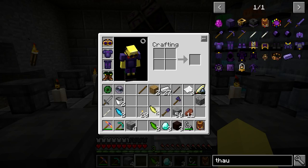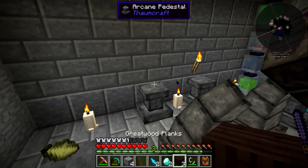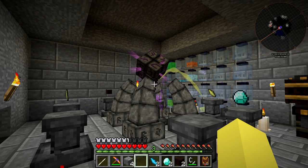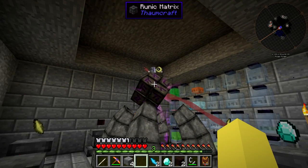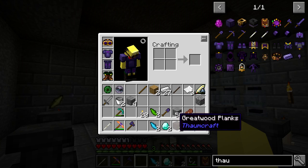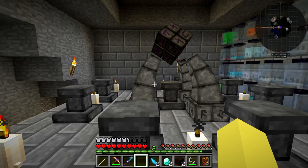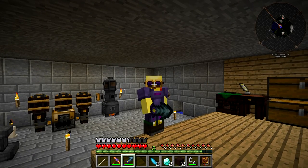Now we're going to do the sword - that's going to use air shards, another diamond, another greatwood plank. Same setup: air shard, air shard, diamond, greatwood plank, get back out the staff and let it go. That was really quick. Now we have the sword - I want to see it lift us into the air. Let's go into F5. Oh, that is so cool! Blocking is probably super effective against skeletons with this thing.